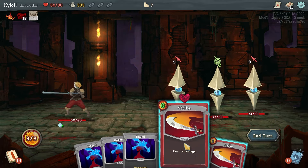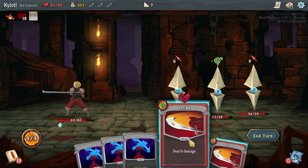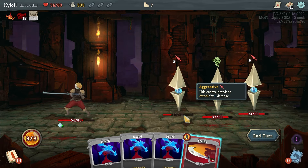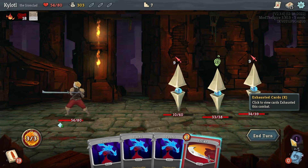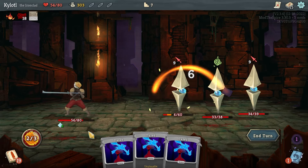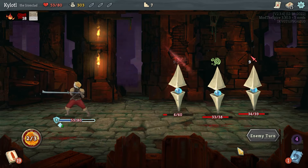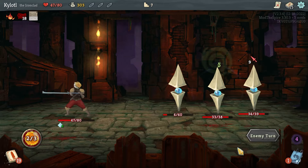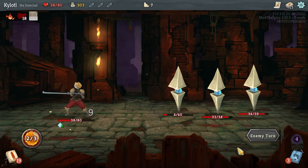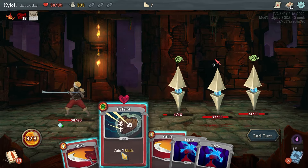These guys are adding so much garbage to our deck — but it only lasts for this fight, it's not permanent. Leticia seems to be reducing the cost of cards! Okay — but it also exhausts it, which means I can't use it for the rest of the fight, and it makes me take some damage. I've got Metallicized though so I'm getting a little passive block.